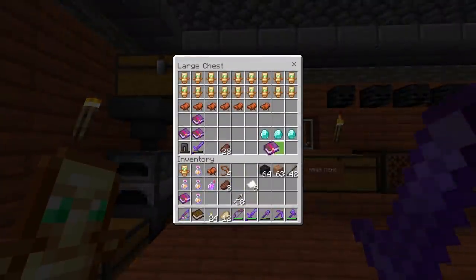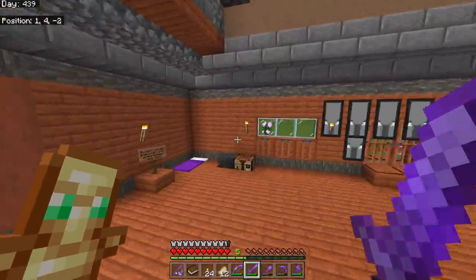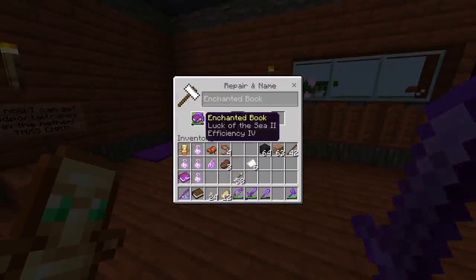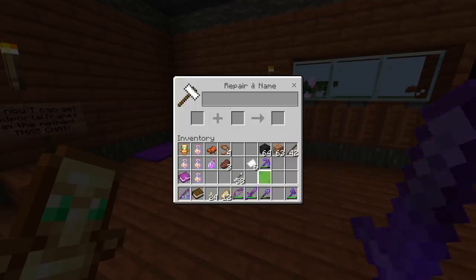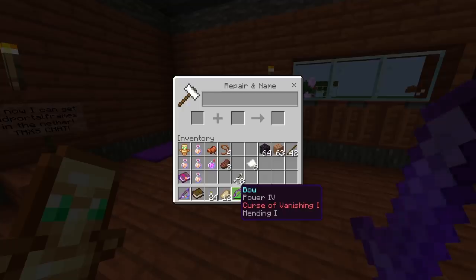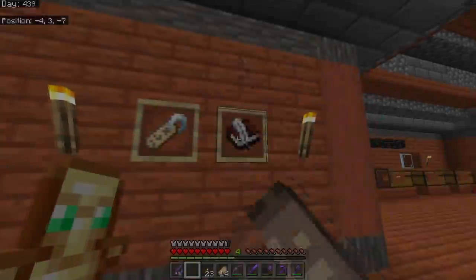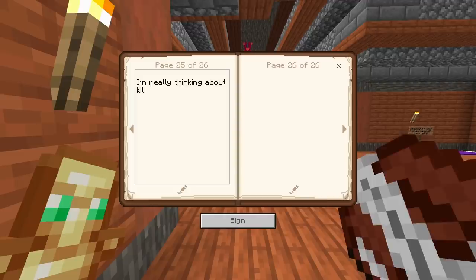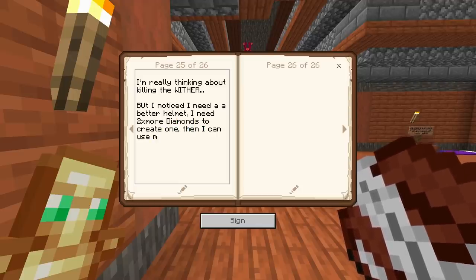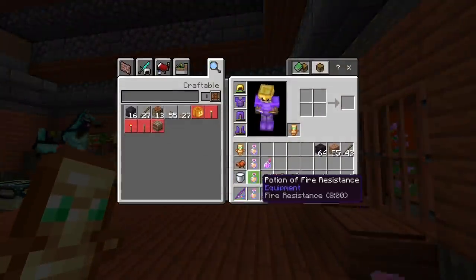I enchanted a warped fungus on a stick with mending. I've had enough - I'm going to get some diamonds from the nether. It's the only way, so I'm making a book with mending just for the diamond helmet. I put Efficiency IV on my netherite shovel. My gear is getting very OP right now, which is very nice. I put Unbreaking III on the warped fungus on a stick along with mending - probably never been done before. I'm seriously thinking about killing the Wither now.